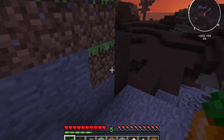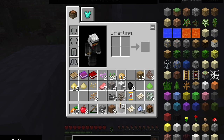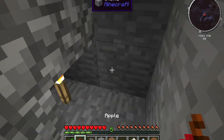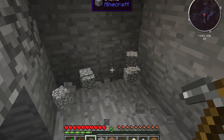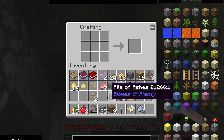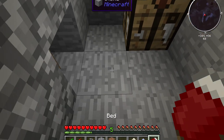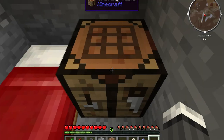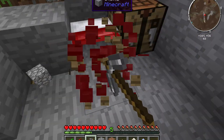I'm going to mine into this and make my house here for tonight — just a little shack. I have enough cobblestone. Make a bed and let's hope we can sleep. Daytime again! Grab torches, grab the bed.